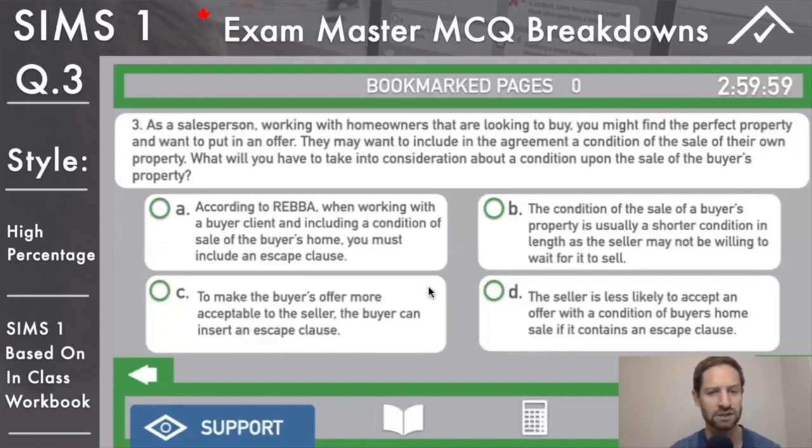Answer C: to make the buyer's offer more acceptable to the seller, the buyer can insert an escape clause - nothing seems wrong here, leave it hovered over. Answer D: the seller is less likely to accept an offer with the condition of the buyer's home sale if it contains an escape clause. We know the escape clause is the benefit of the seller - they would want one. So this narrows it down to answer C.